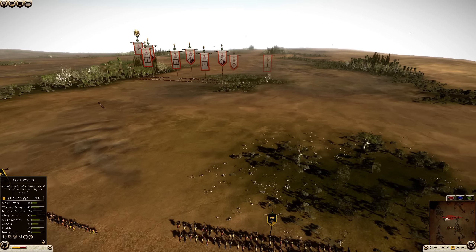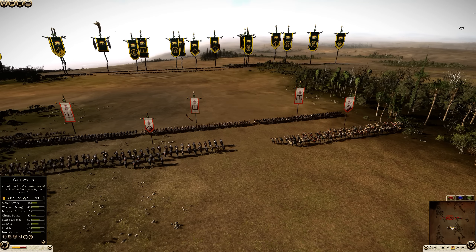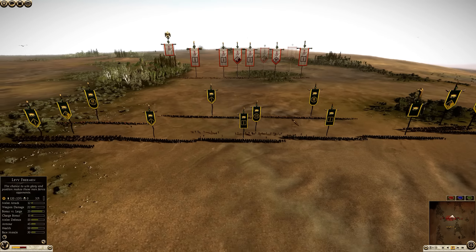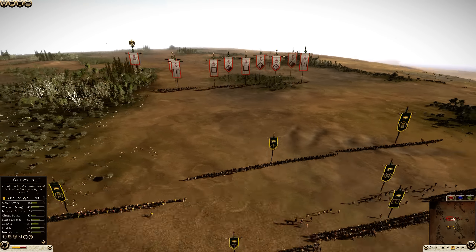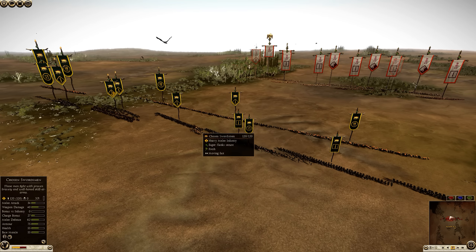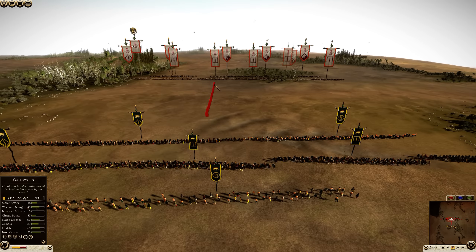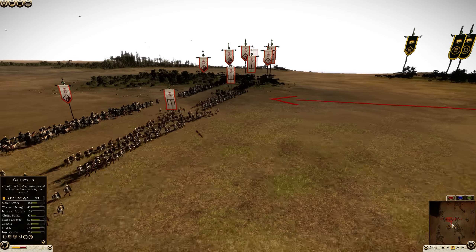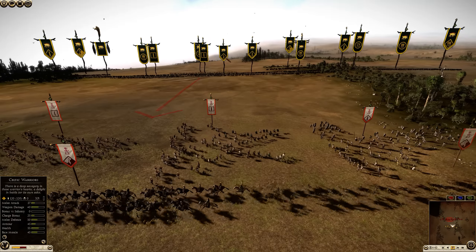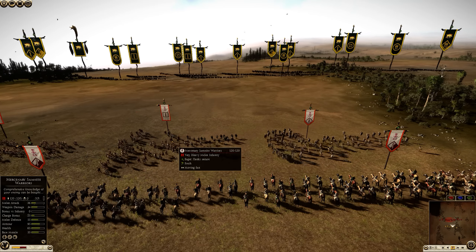Double line infantry can be enough to ward off elephants, but you always want to have a unit available to throw precursors. Against elephant and chariot factions, going triple line can be safer against special units, because your Oathsworn and Chosen Swords are not going to have much of a problem against the mainline units of Carthage. The Mercenary Samnites do have some decent stats compared to the Chosen Swords.